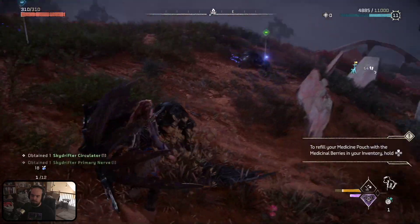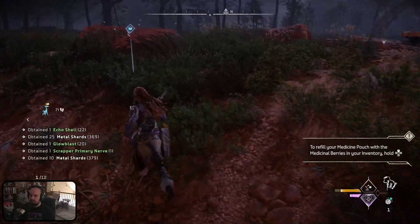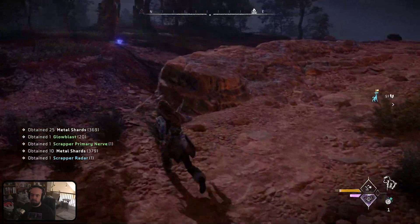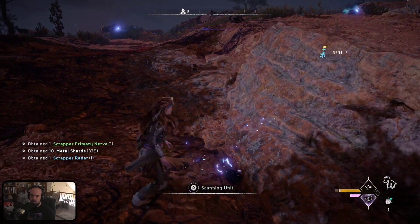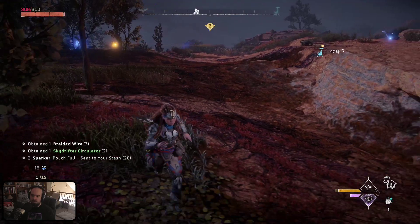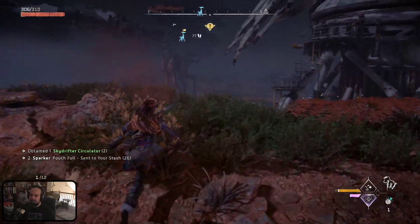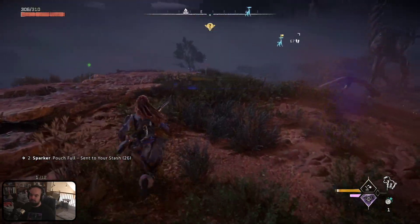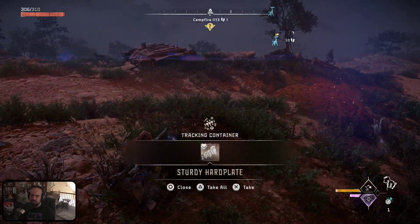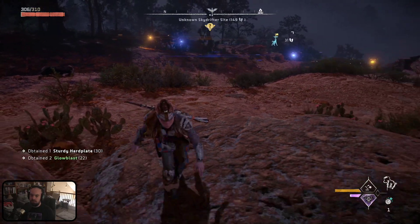Let's scavenge this sky drifter. I'm going to have to find a better way to fight them — I'll have to scan one and study it. Scanning unit. Looks like some scrappers are in the area. That was actually really cool — I think they did that in the first game where if you defeat certain creatures, scrappers will start to come into the area.